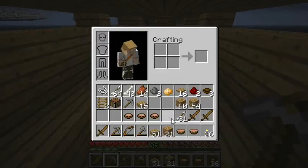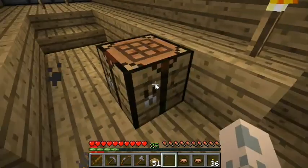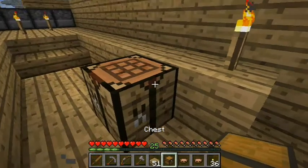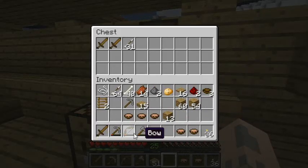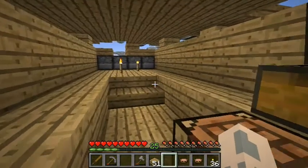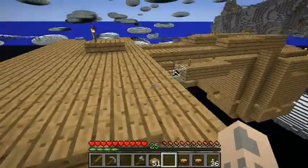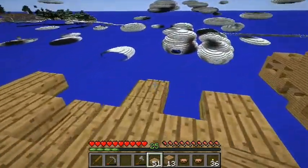Let's make a chest here, like I said, just in case I screw something up. Put some of this stuff in there. And let's make that safe pass back now. 51 slabs should do it, I think.